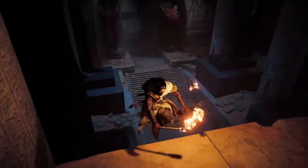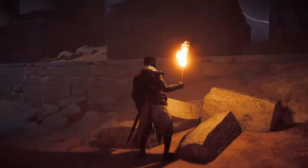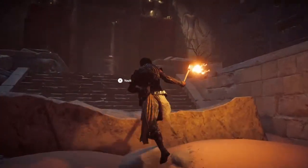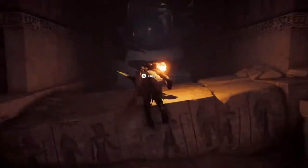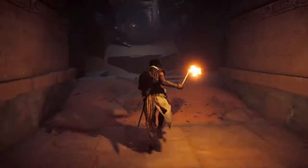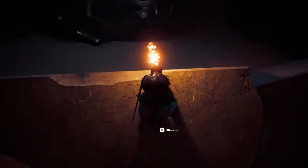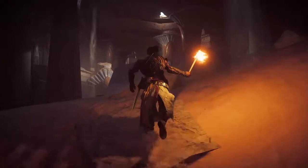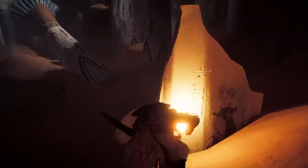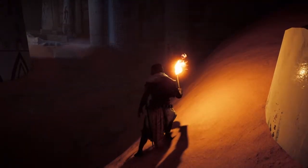Jump down — or climb down — and then run along. There's no more Animus stuff around here. We're going to vault over this, and over the next one, until you come to a great big pillar that's fallen. There it is — you see it? This must have been built centuries upon centuries ago, but we have to find some more treasures around here.